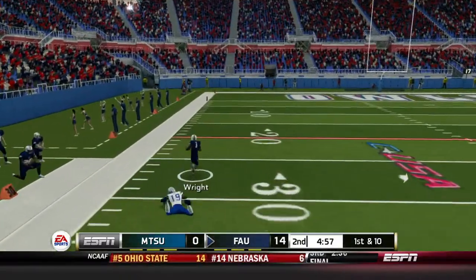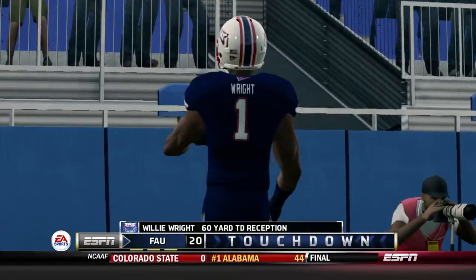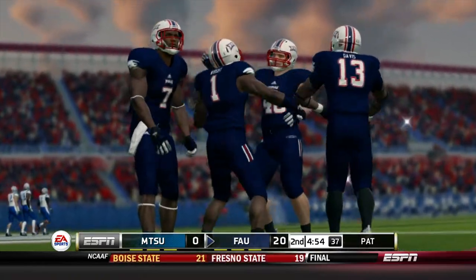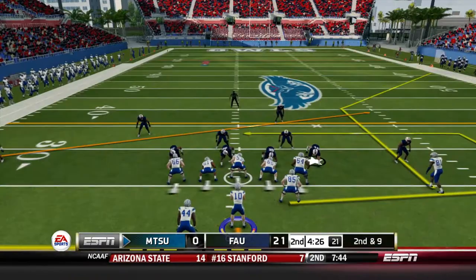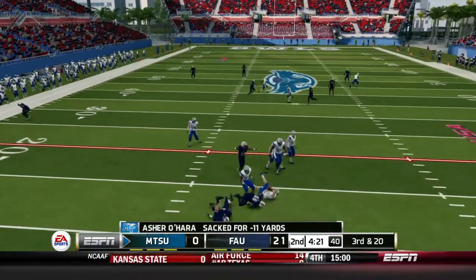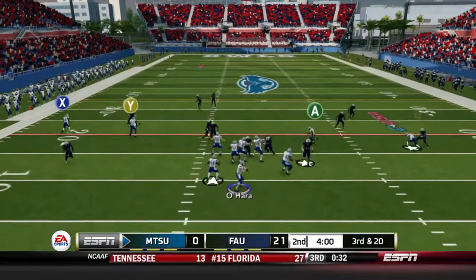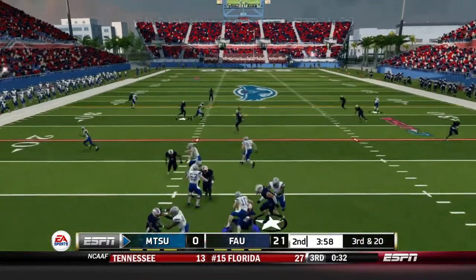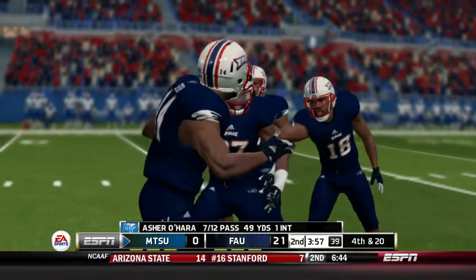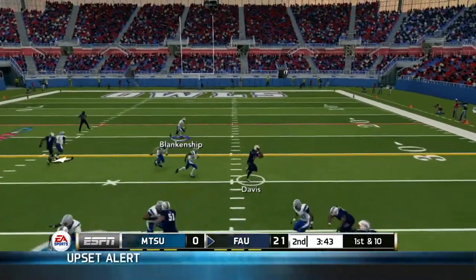First play back — Willie Wright down the left sideline again, just a simple streak route, takes it 60 yards. Robinson now has four completions for 130 yards, three of those to Willie Wright. 21-0. Second and nine — O'Hara sacked for a loss of 11, things are just getting ugly. Third and 20 — O'Hara throwing over the middle, probably should have been picked off, instead it's incomplete and we're punting once again.